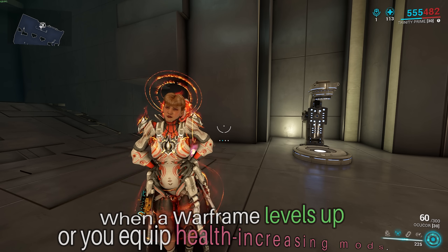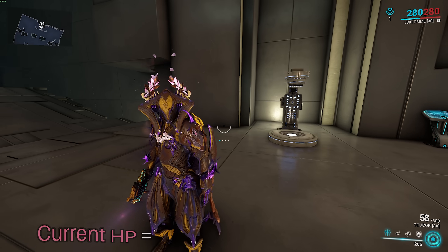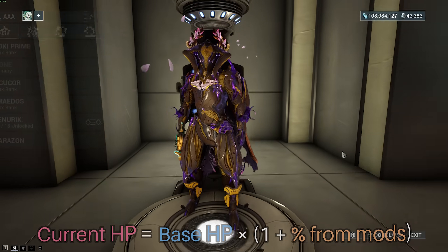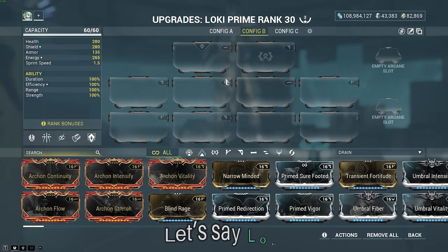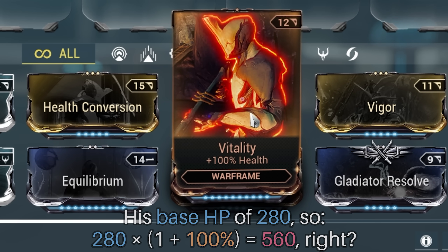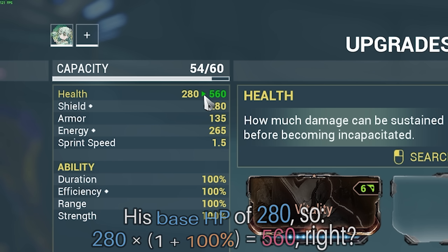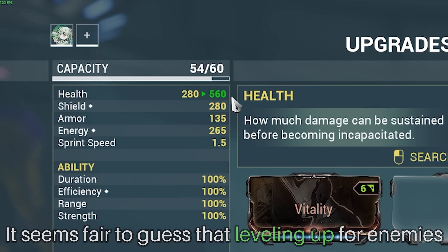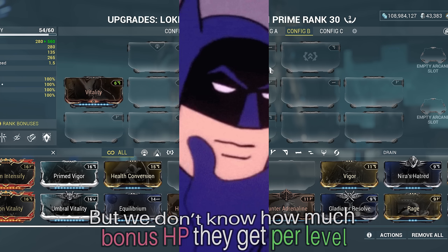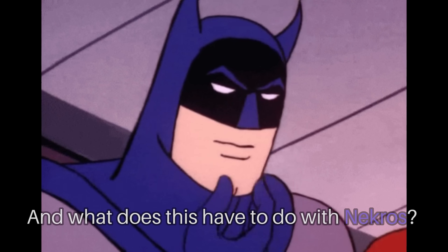As usual in Warframe, when a Warframe levels up or you equip health-increasing mods, your HP increases according to a simple formula: current HP equals base HP times (1 + percent from mods). For example, Loki has a base HP of 280, so 280 times (1 + 100%) equals 560. It seems fair to guess that leveling up for enemies works like equipping additional Vitality mods, but we don't know how much bonus HP they get per level.